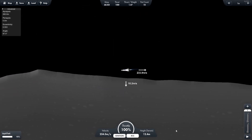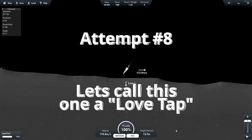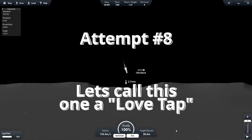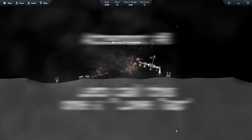Attempt number eight: I get past that, I'm getting really close, and then I just kind of nick it. At this point, the rocket is on a trajectory to make it to Neo Luna, but just a bit too fast.